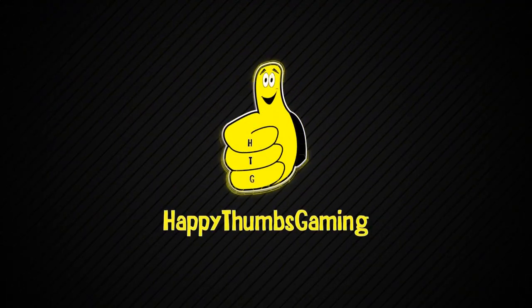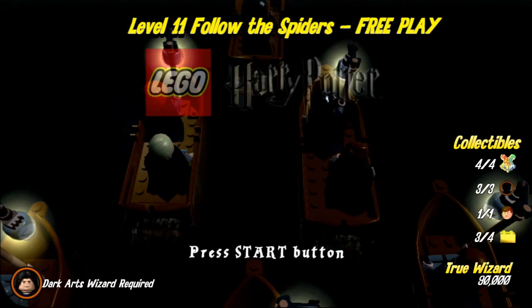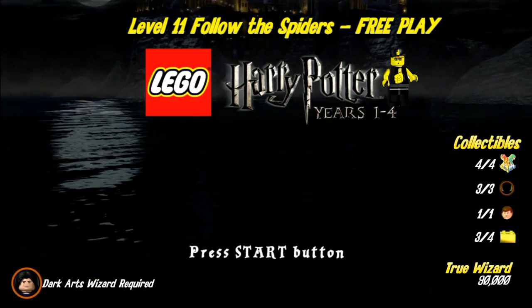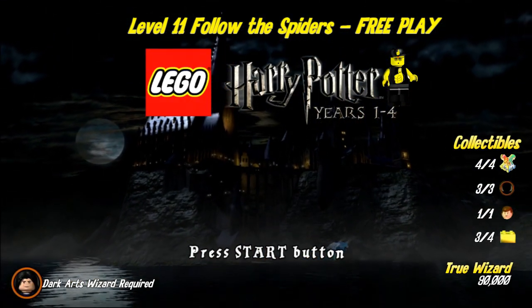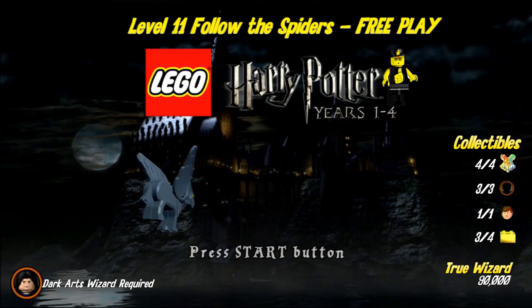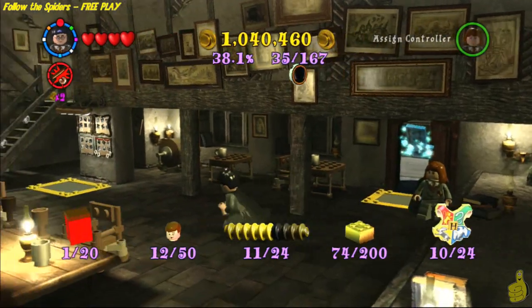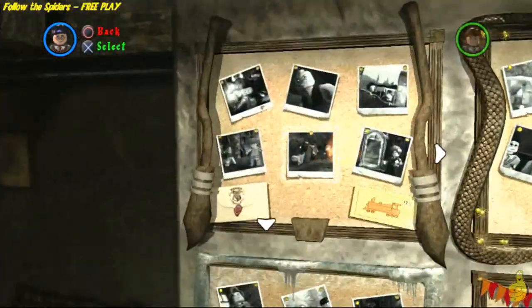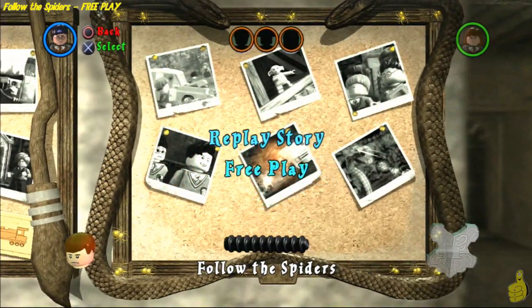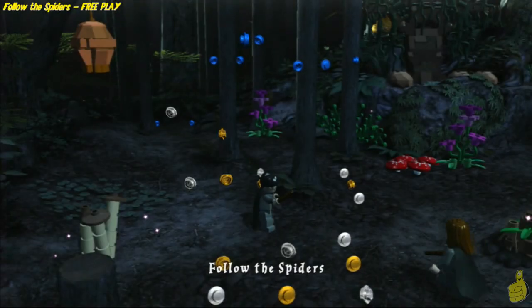Happy Thumbs Gaming! Hey everybody, it's Brian with Happy Thumbs Gaming. Today we're checking out Level 11, Follow the Spiders Free Play for LEGO Harry Potter Years 1 through 4. We get all those collectibles as per usual, minus the gold brick we got for completing story mode. We're going for that true wizard status of 90,000 studs. You do need a dark arts or dark magic wizard to complete this level. If you've got one and you're ready, let's do this — select Follow the Spiders Free Play and let's go.